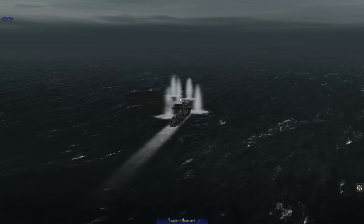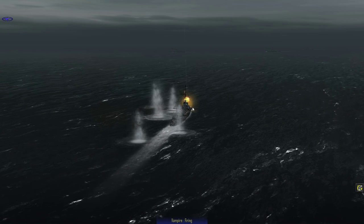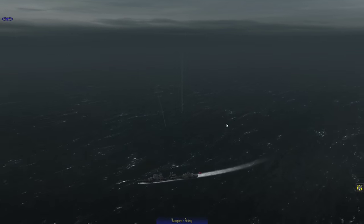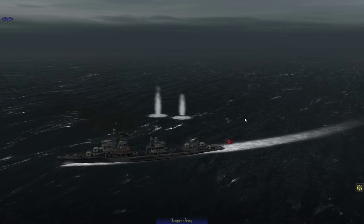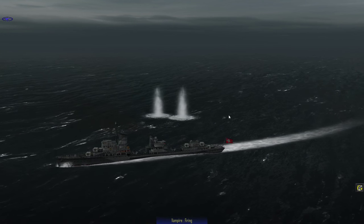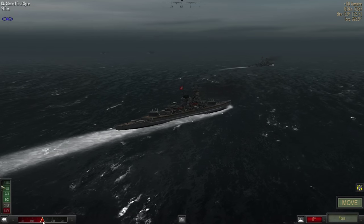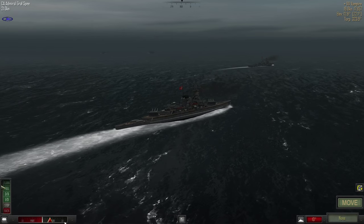One very close to a hit. She's using her guns against our destroyer — smart, that's what I would do as well. Don't really have a chance of sinking the other ones. And it doesn't really matter what the merchant ships do because they will all sink as soon as we take out the destroyer.